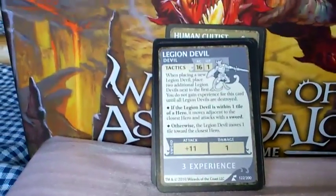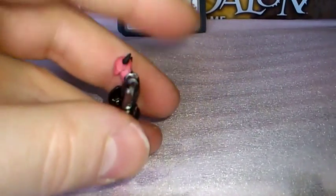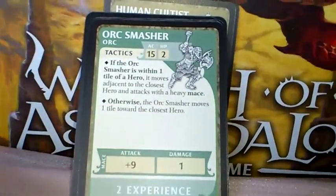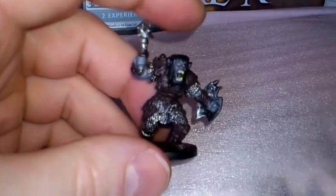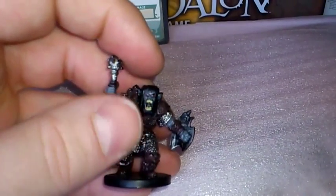Here we have the Legion Devil, and the pre-painted figure. And this is the Legion Devil Legionnaire. Not many more to go now. The Orc Smasher — and here's the pre-painted figure — and it's the Orc Mauler, that's the name for this figure.